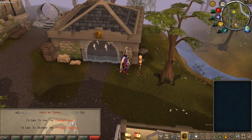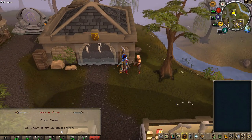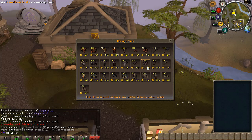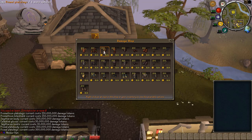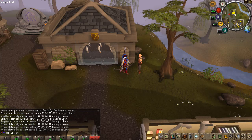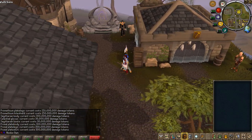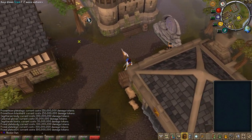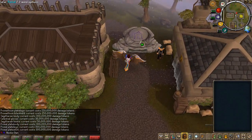Once you get Damage Tokens, you can talk to the Damage Master and unlock the damage shop. As you can see, you need a lot of Damage Tokens to buy items, but you can upgrade your multiplier which makes you deal more damage to the Penguins, resulting in more Damage Tokens per hour — so that's very nice.